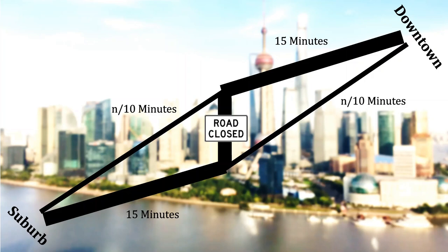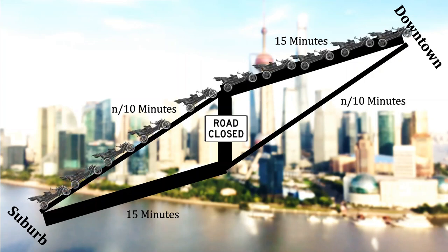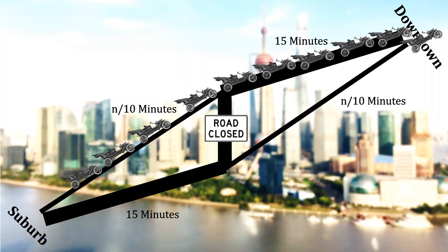The next step is to work through how commuters would adapt to that road closure. Clearly they're not all going to go north — that would mean 10 plus 15, or 25 minutes total, and any single commuter could benefit by going south instead. What must happen is an even distribution: 50 cars going north and 50 cars going south.